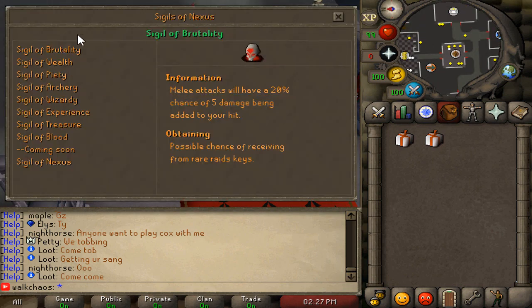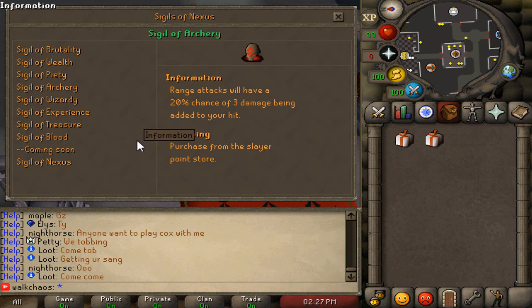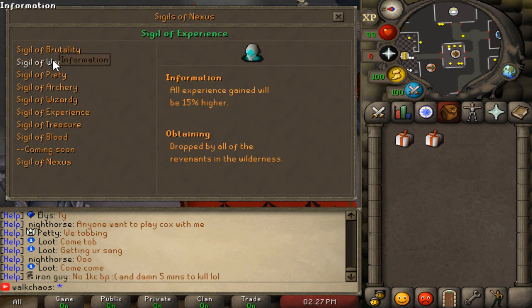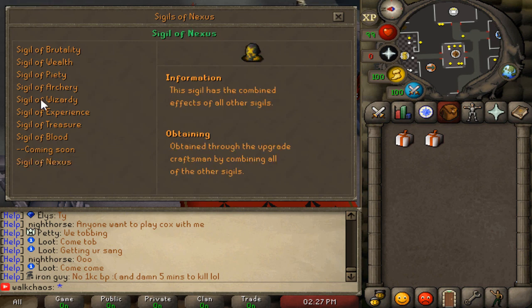Right in front of the Perk Tutor is the Sigil Tutor. You can see all the different sigils available for your account. For example, the Sigil of Blood makes the Blood Fury heal double the HP amount, obtained through the upgrade craftsman. Another sigil grants 50% higher experience gain, dropped by all Revenants in the Wilderness. If you collect all of those, you can unlock the Sigil of Nexus, which combines all sigils into one — the absolute best-in-slot sigil.